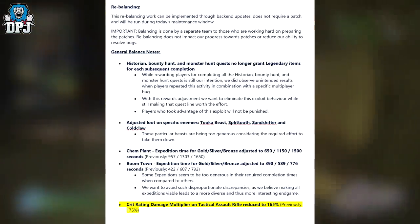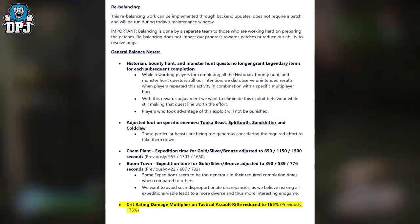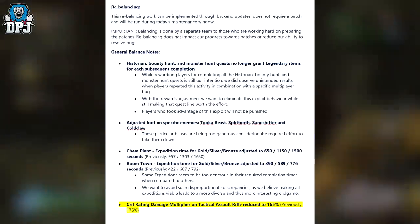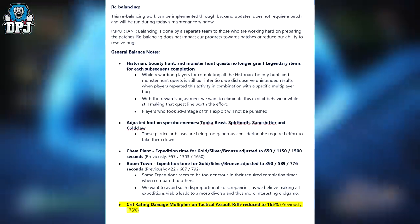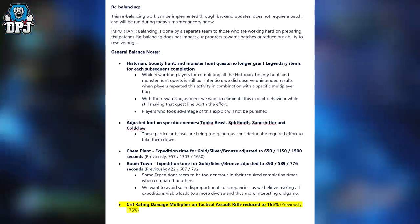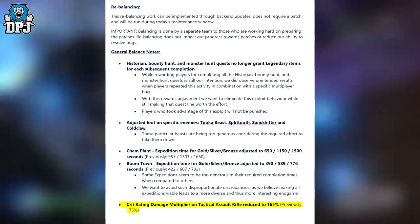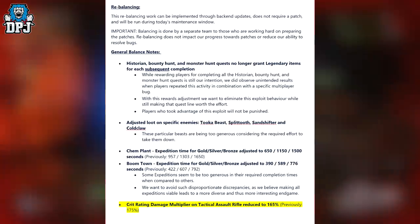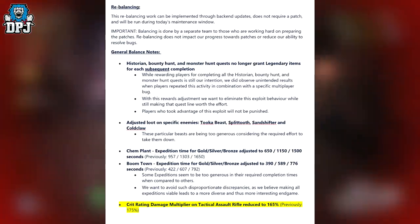General Balance Notes: Historian, Bounty and Monster Hunt quests no longer grant legendary items for each subsequent completion. While rewarding players for completing all those quests is still the intention, unintended results were observed when players repeated this activity in combination with a specific multiplayer bug. This rewards adjustment eliminates the exploit behaviour while still making the questline worth the effort. Players who took advantage of the exploit will not be punished. Loot has also been adjusted on specific enemies: Tuca Beast, Split Tooth, Sand Shifter and Cold Claw.